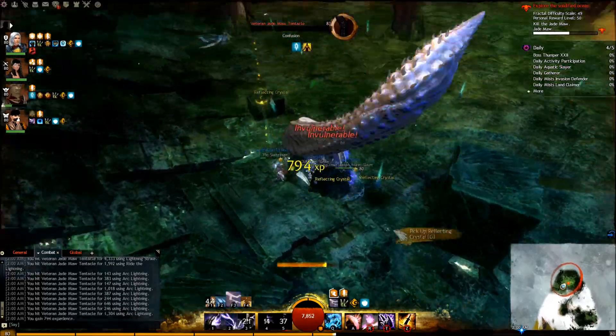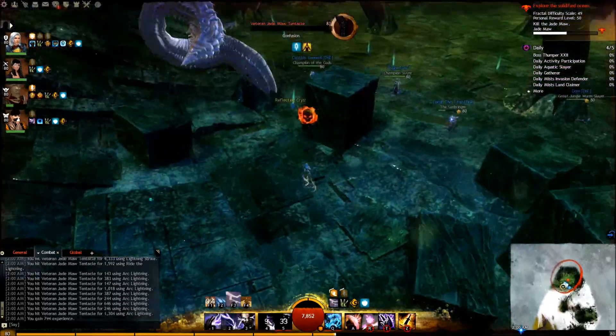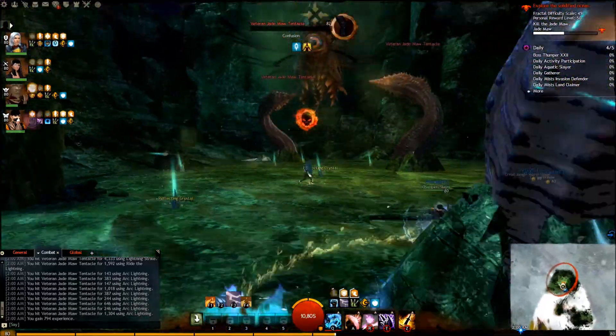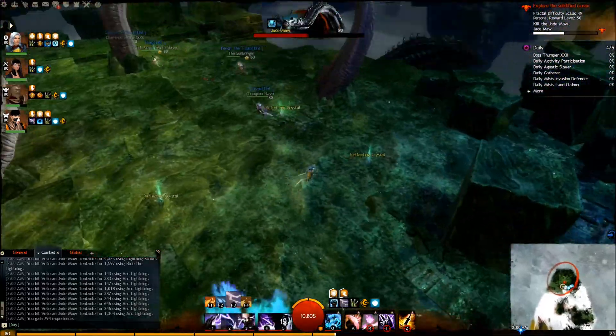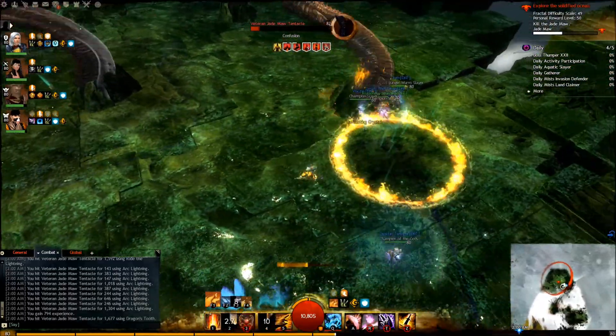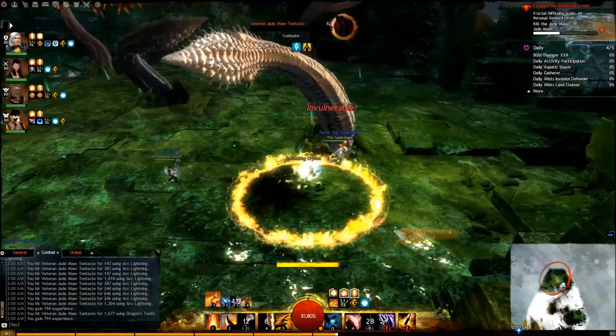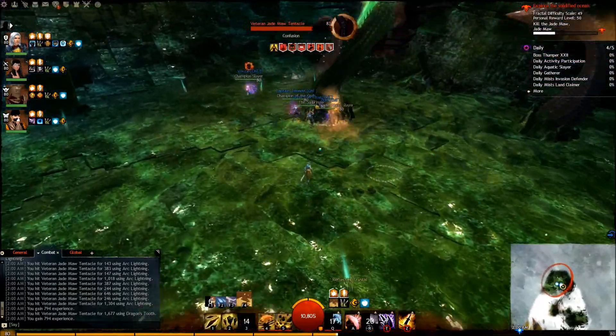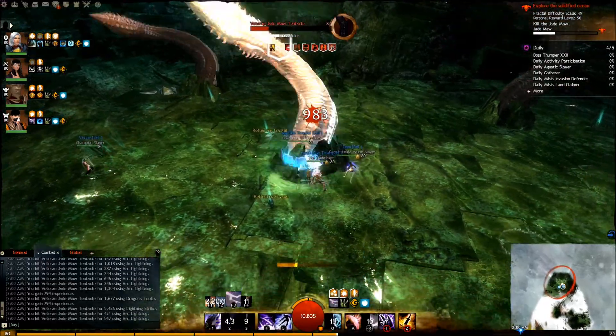In the third phase of this battle, the tentacles will continuously respawn, and you will have no other threats to worry about other than the Maw's laser. DPS down the tentacles with your group so that you have plenty of reflecting crystals. Remember to maintain blinds on the tentacles using Lightning Hammer, and whenever possible, stack Might on your party so that the tentacles die faster.